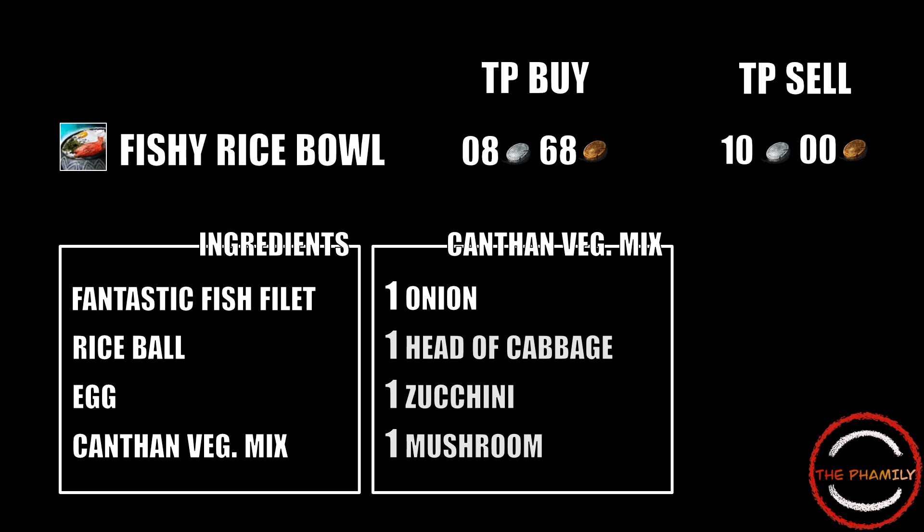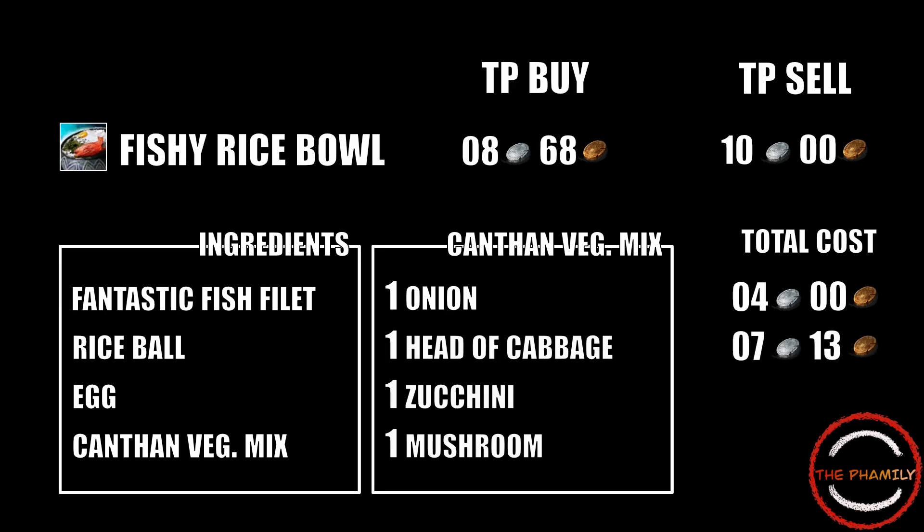And that's it. So if you like fishing, your crafting costs will range around 4 silver per bowl. Whilst if you instant purchase, your margins will decrease, but the bowls can still be sold for profit on the trading post.